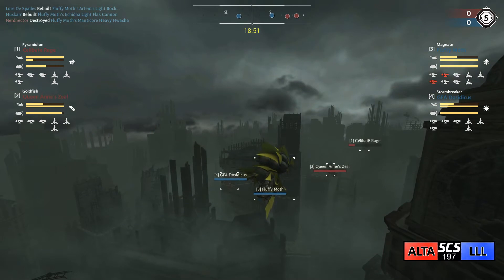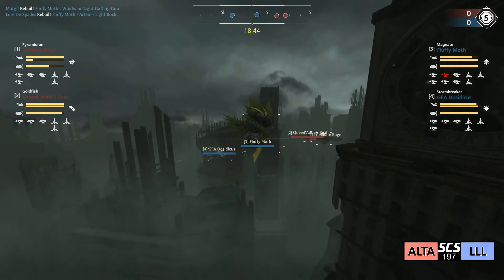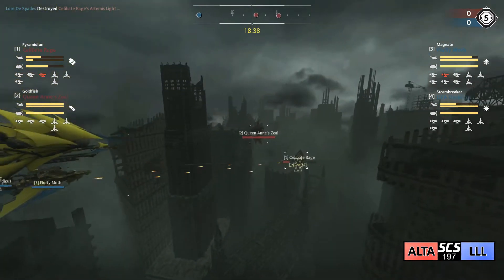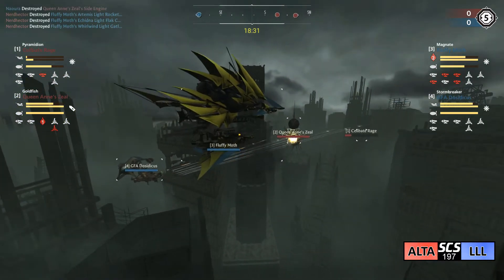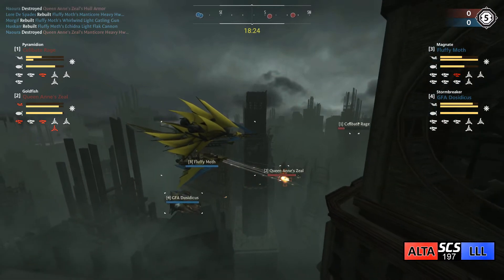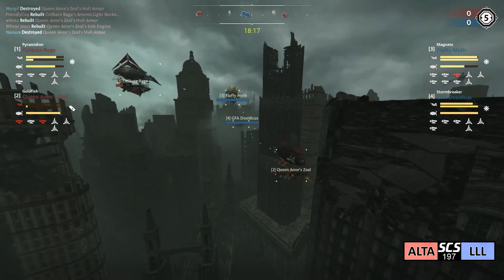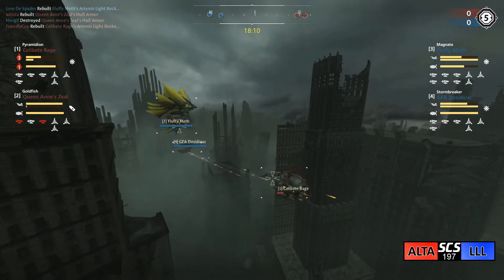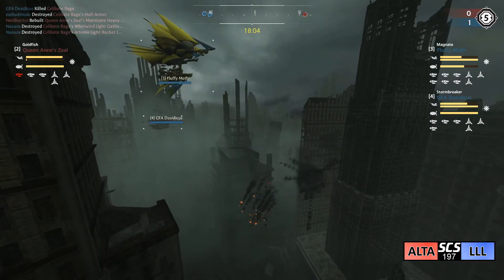While Celibate Rage corrects itself - now, previously before the last balance patch, the Pyramidian would be a good choice against a Magnate, because all you'd have to do is fly full speed into the Magnate's balloon, balloon goes down, they probably die. But now with the increased mass on the Magnate, that is a far less effective tactic. The Pyramidian is just going to be a larger, squishier target with less firepower than either of the blue ships. Armor is low, the Pyramidian goes down - first point on the board for Like a Leviathan.